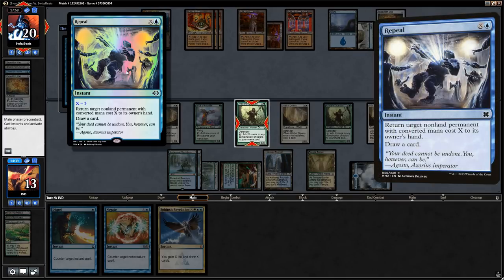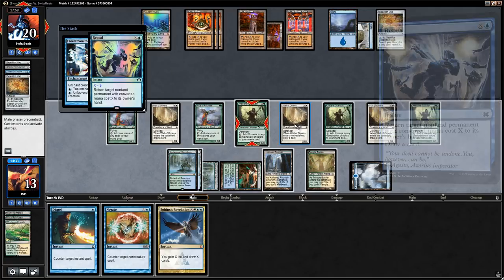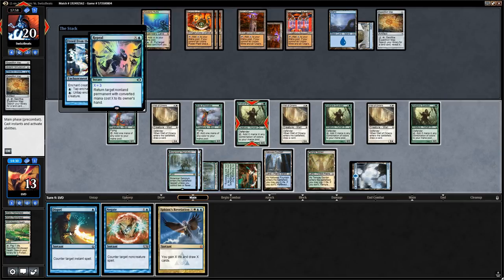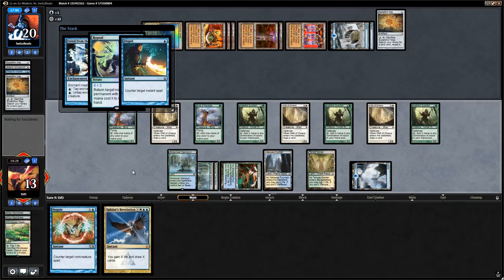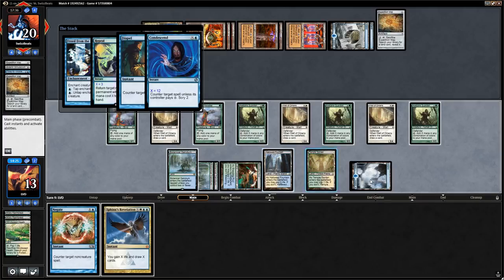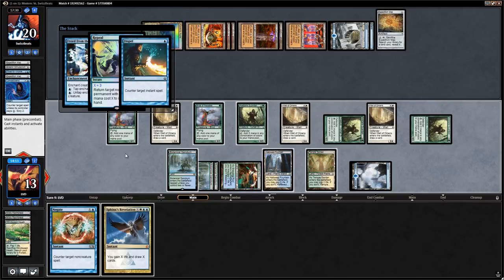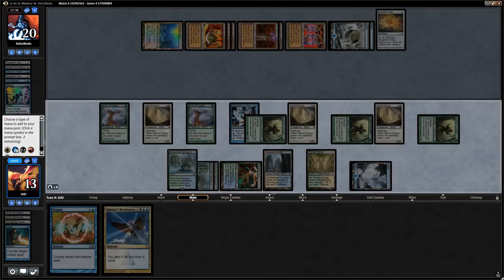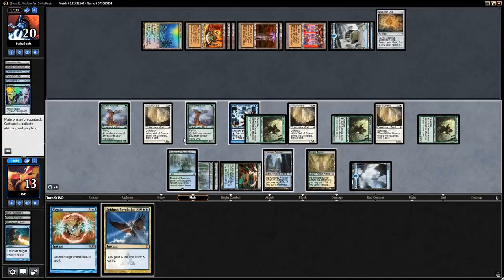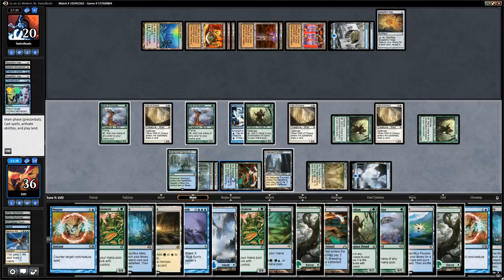Opponent responds with Repeal for X equals three on our Axebane Guardian. They have one more blue mana available, so they can't have a ton of interaction left. We counter the Repeal. Opponent has Condescend for 12, which we can just pay for. So Repeal gets countered, we get to make infinite mana, cast a giant Sphinx's Revelation, find Blue Sun's Zenith, and win. Managed to beat Blue Tron — on to the next one.